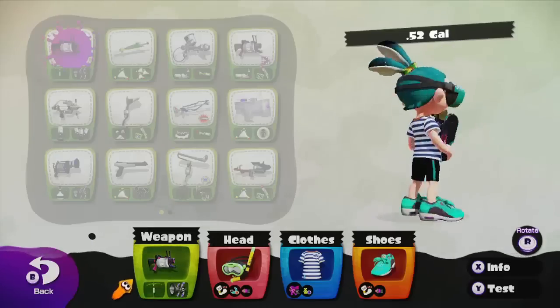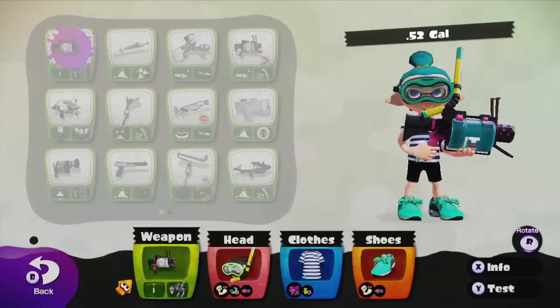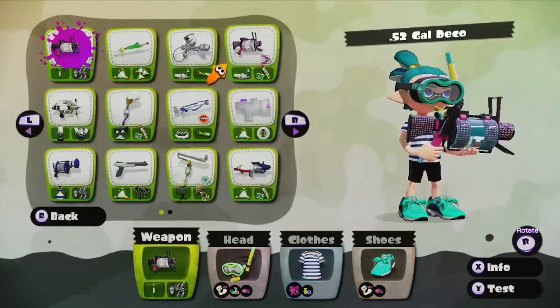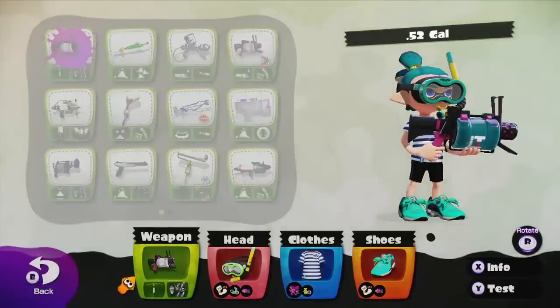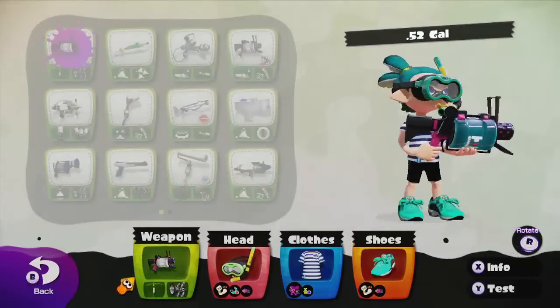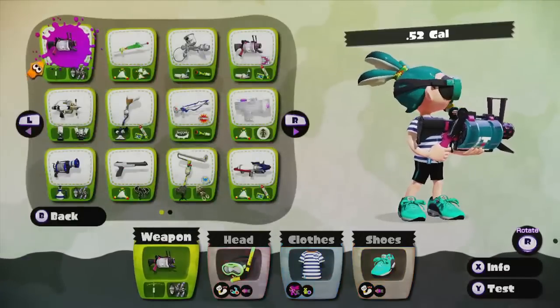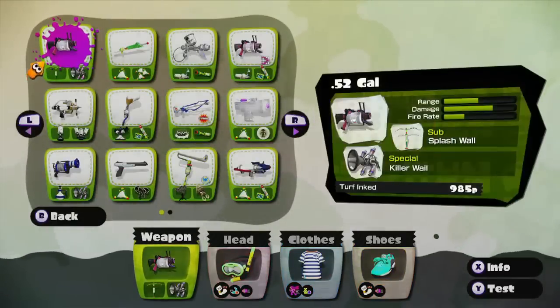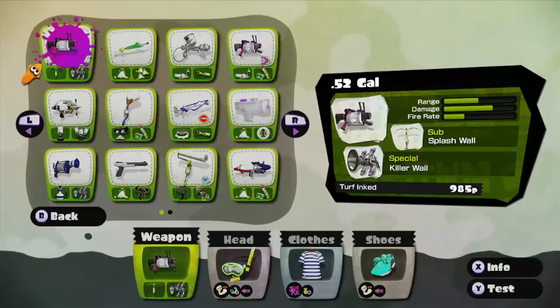Hey guys, Joe here, and here we are to talk about the .52, one of the better weapons in the game — I kind of want to say the best weapon in the game, but I won't say that because of the decal. It's one of the better weapons in the game and I will be going over why, mainly because it's a killing weapon. It can get a lot of ground and it's just really good in ranked, which is pretty much what matters. If you do like to play unranked, it's not quite as good, but still gets a lot of kills.